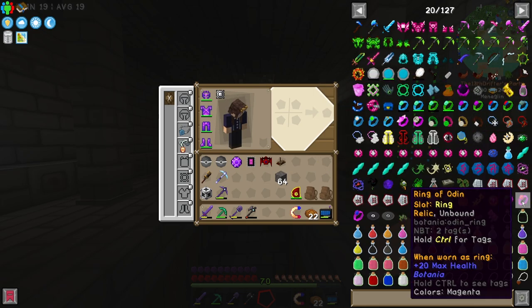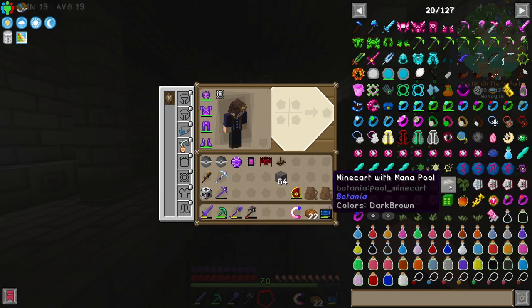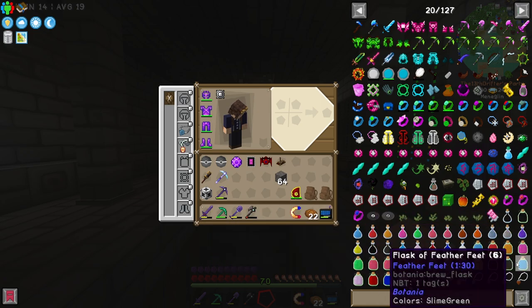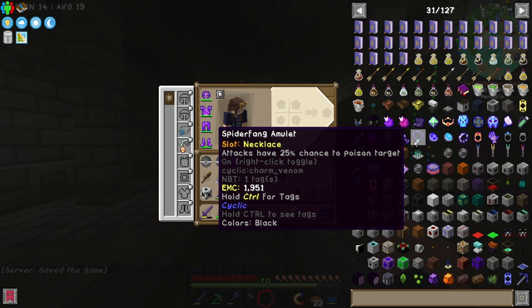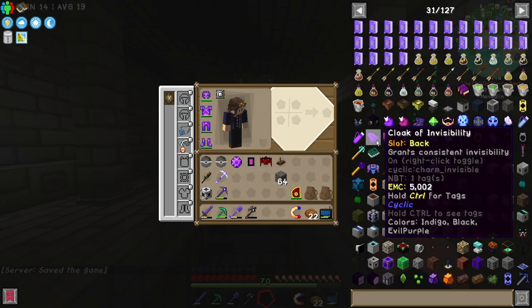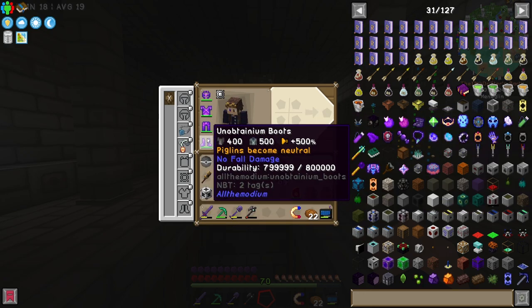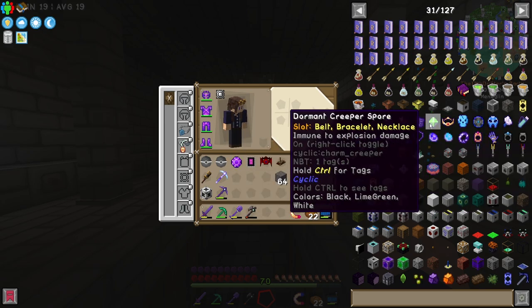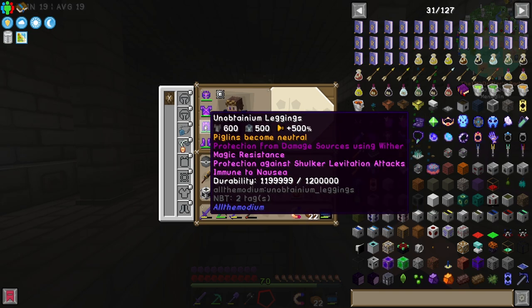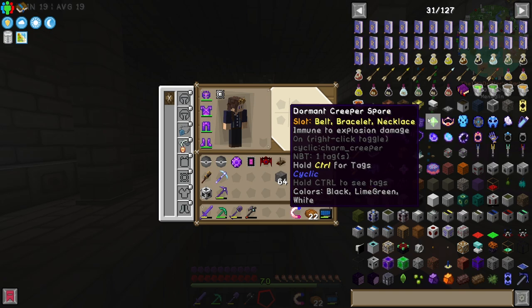We've got the Ring of Thor, the Ring of Odin, and the Ring of Loki — all of which sound like they could be really powerful, but they just don't say anything about what they do. However, the Cyclic Gems look like they could be useful. So what do we have here? Silkweave Slippers — immune to fall damage, we already are. The Dormant Creeperspore — immune to explosion damage, that's interesting. We don't have that — surprisingly that is not something that is provided to us.